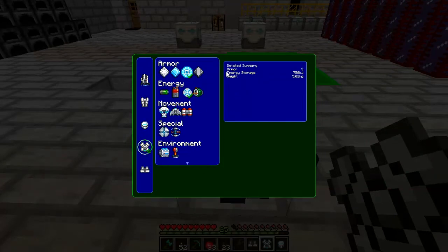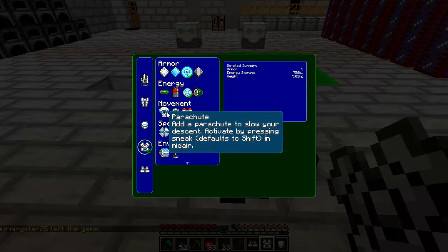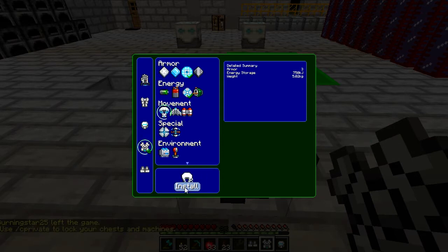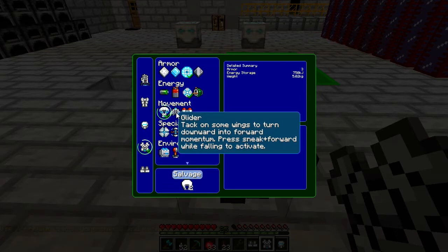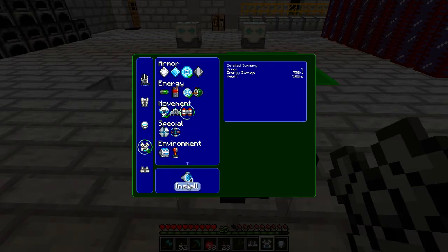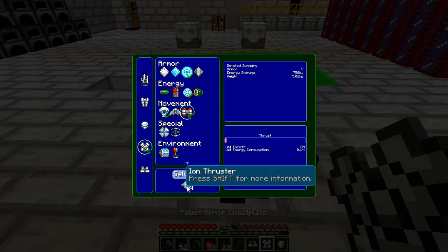Now for the chest plate. We're going to want the parachute - basically if you fall from a height you can just hold shift and your parachute will deploy and you'll lower slowly, negating fall damage. We don't need the glider, but we are going to put in the jetpack because we love jetpacks. The ion thrusters there are pretty damned expensive, but well worth it in my opinion. The thrust - you basically set how powerful your jetpack is. The heavier you are, the more thrust you'll need. Because we're about half weight, let's try half thrust; we can always come back and tinker with it.